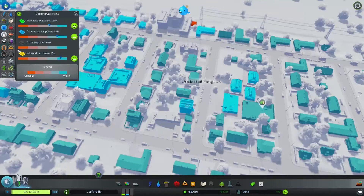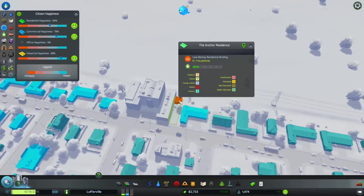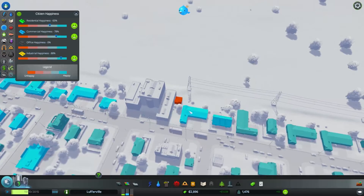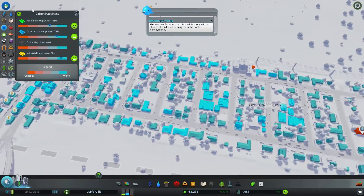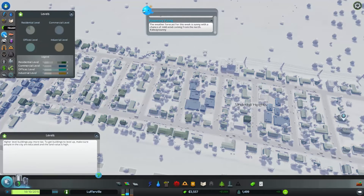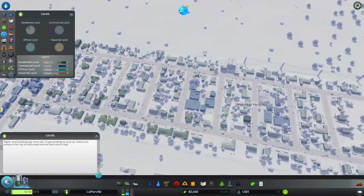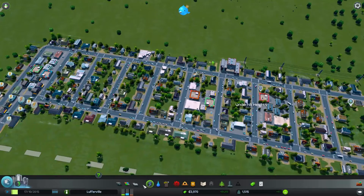Let's look at the happiness map. There's one building with no one living there — that's why it shows as unhappy. Everybody else is really happy. How are we on housing levels? That's interesting. We need some more commercial, it looks like.